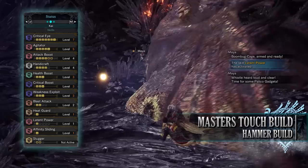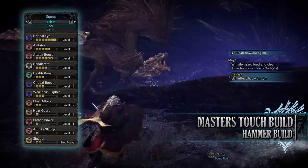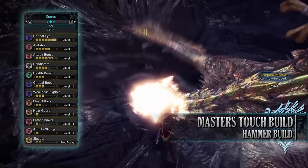You have weakness exploit level 3, which increases affinity by a set percentage when attacking monster weak points — and can be increased even further when those weak points are tenderised through Clutch Claw attacks first. At level 3 it can give a bonus of 50% affinity. You have blast attack level 2 — a byproduct of the armour we're wearing — which increases the blast rating and build up of the blast element.